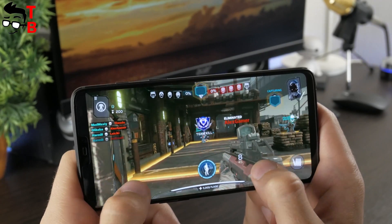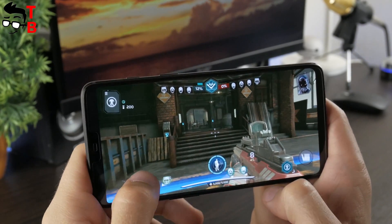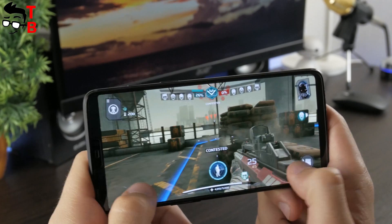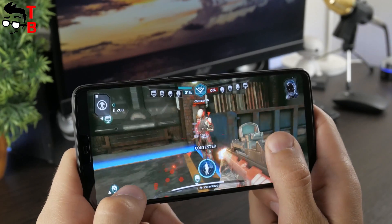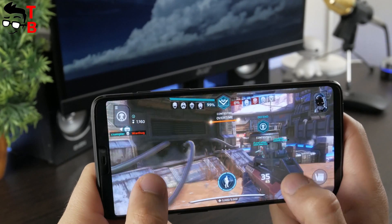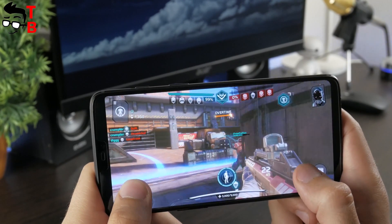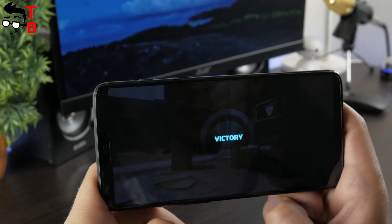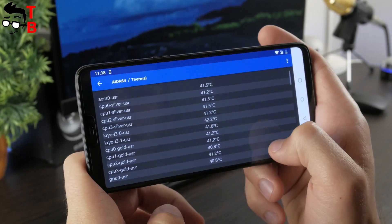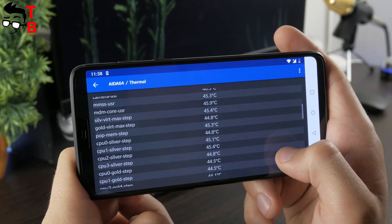The next game I want to play is Modern Combat Versus. It is an online multiplayer game with amazing graphics. To be honest, I play this game for the first time, so do not pay attention to my fails. As I expected, OnePlus 6 does not have any problems with this game. It launches pretty fast, there are no delays, and FPS doesn't drop when you are shooting. Now, let's check the temperature. It is almost the same as after the first game. You can see about 48 degrees. I feel that the phone becomes warm, but not very hot.